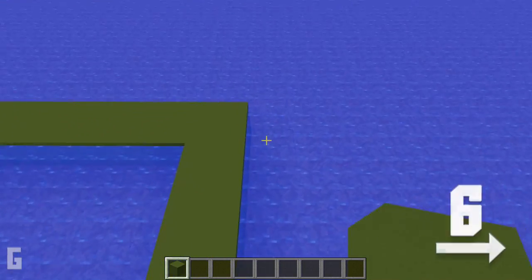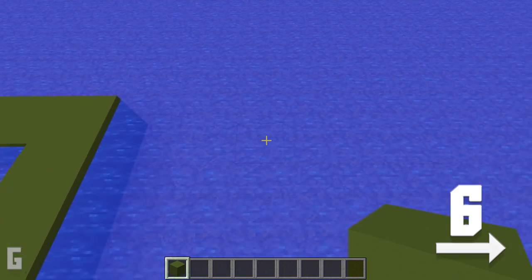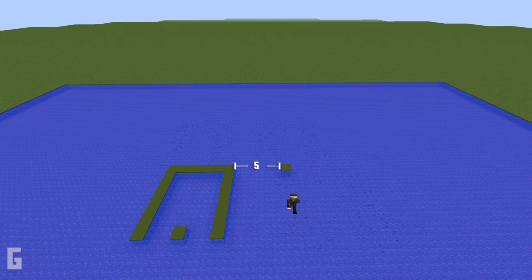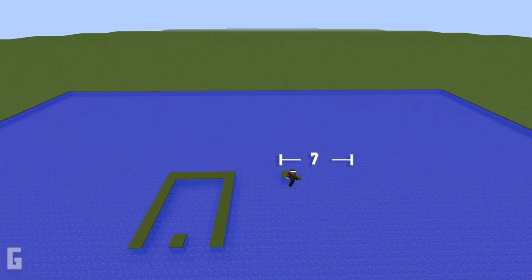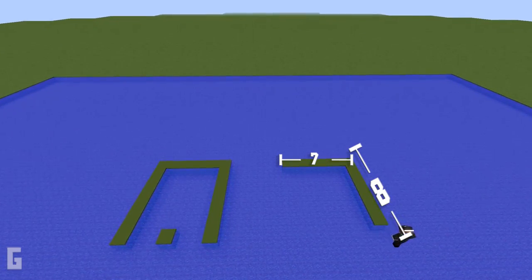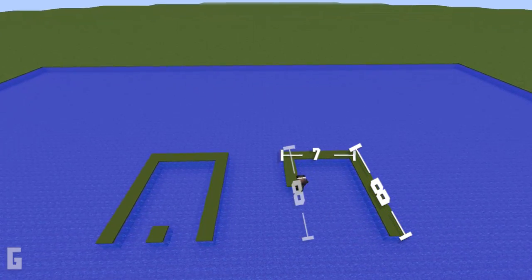Now let's work on the second U-shape structure. From the corner of the first U-shape, move over six blocks and start the next row on the sixth block over. Make sure there are five empty spaces in between the two U-shape structures, then extend the back row seven blocks wide, pivot 90 degrees and make this wall eight blocks wide on both sides. Don't forget the block in the center.